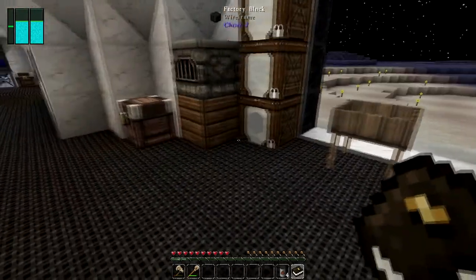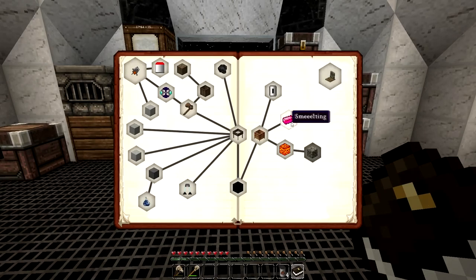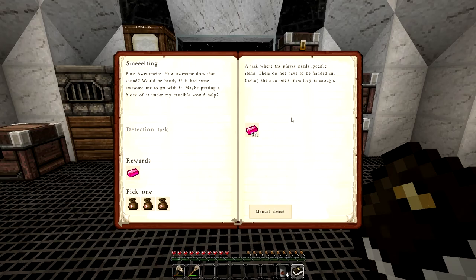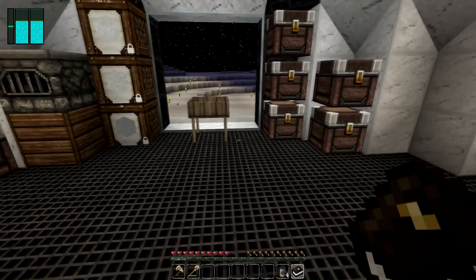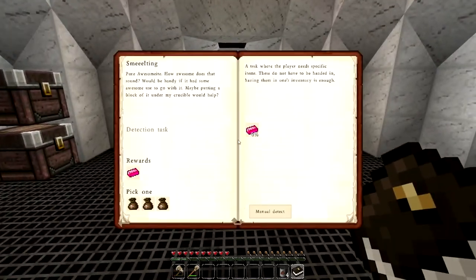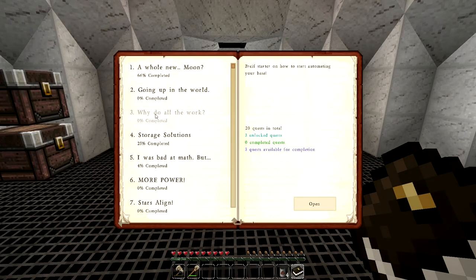Unfortunately I was only able to get one broken gold ore — wah wah. So we're gonna have to save this branch until I can get some more gravel, because I think I only need two gold ingots. But that's not even what I wanted to do today anyway.